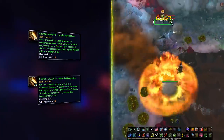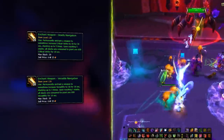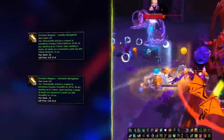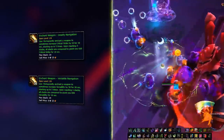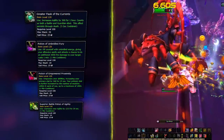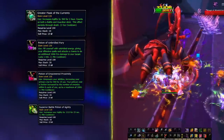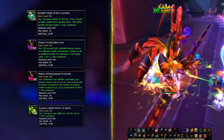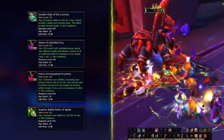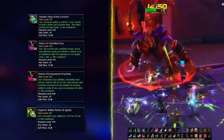Your weapons should follow the same route with a Deadly Navigation enchant for your main hand and a Versatile Navigation for your off-hand, providing you with juicy crit and versatility procs mid-fight. Your flask will always be Greater Flask of the Currents, with potions varying between Unbridled Fury for single target and Empowered Proximity for AoE. If that's too complicated, just go with Superior Battle Potion of Agility for all types of fights and you'll be okay.